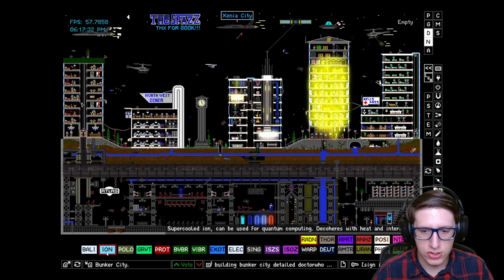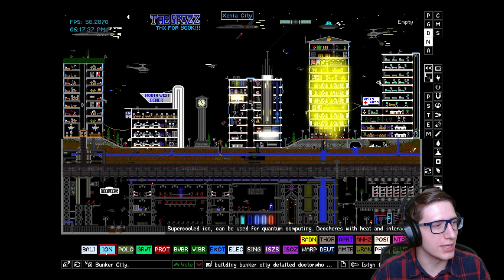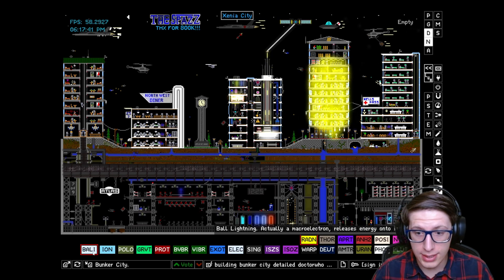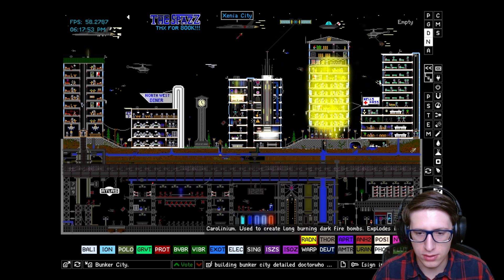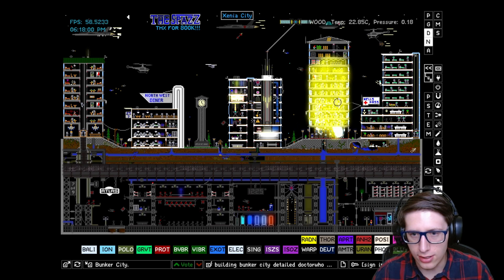Then we have ions — used for quantum computing. There's quantum computing in this mod, of course. There's also ball lightning and macro electron which releases energy onto its C-type. We have all the normal things. I know that plutonium and stuff has been changed. There's carolinium — used to create long-burning dark fire bombs. Explodes in layers. Let's get some of that in here.